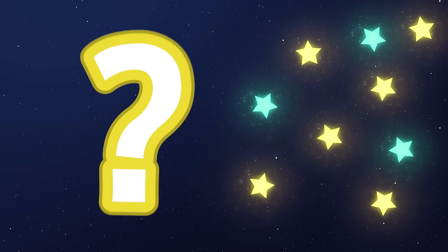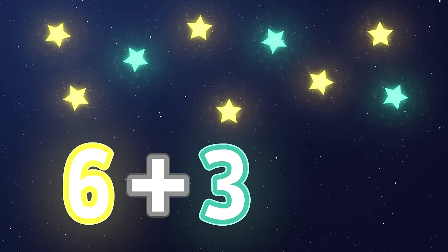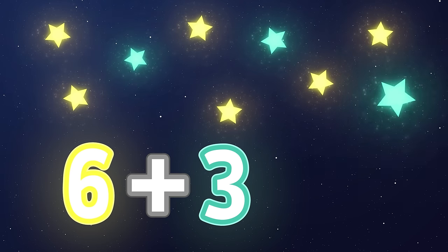Here are six stars. Here's how they move. Add three more stars. Show me what they do. How many stars? Add and move. Six plus three equals nine.